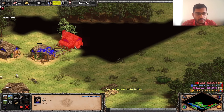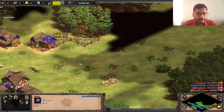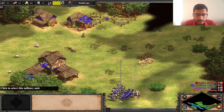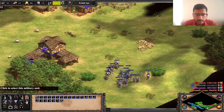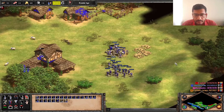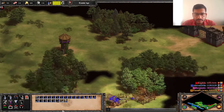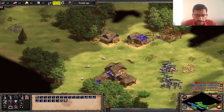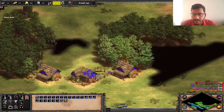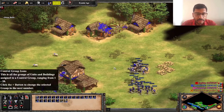Every house is going to give us an additional five villagers. We need to destroy these people as soon as possible, because they are able to see our development. Anytime the army can arrive from the English and we will not be in a position to handle ourselves.